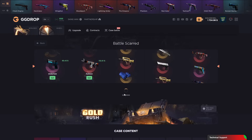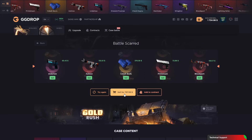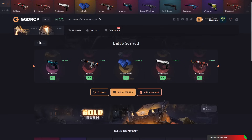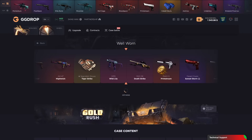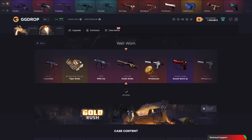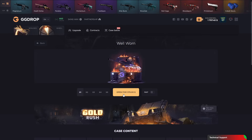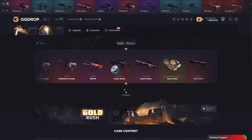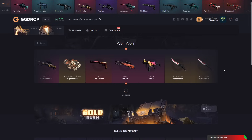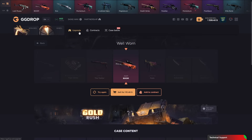We got a bad drop. We spent 800 — okay, actually this is a fixed price. I wanna try the well-worn case for one time. We got the death strike — how much is that? 360 token. Sell. I wanna open again. This time we got the boom — 130, this is bad.